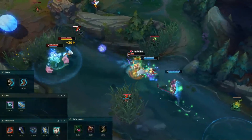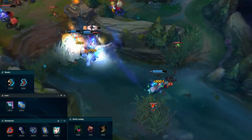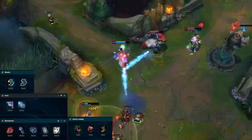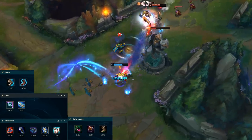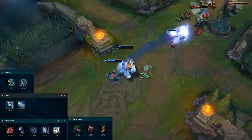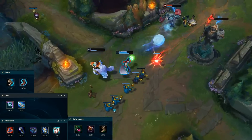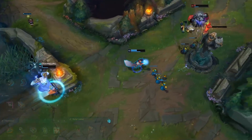For your build setup, Twin Shadows into Hextech GLP is going to be your core build. For boots, you can either go Sorc Boots or Lucidity Boots — most players go Lucidity Boots with this setup because it gives you the 40% CDR, but you can go Sorc Boots if you're snowballing really hard early. For items after Twin Shadows and GLP, a lot comes down to the situation: if you want more damage and you're snowballing, go Rabadon's third item; if you want more survivability, go Zhonya's; if the enemy team has a lot of healing, go Morello's. You've got to weigh out the situation and decide which item is going to be best.